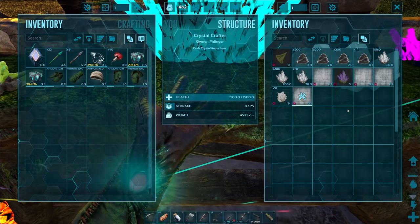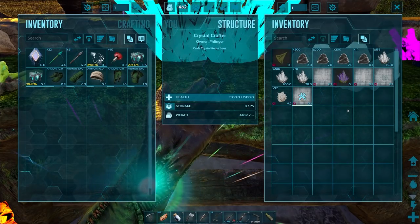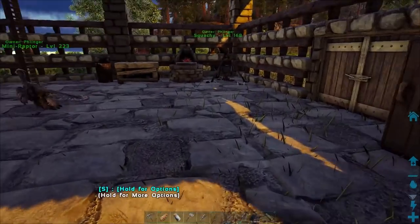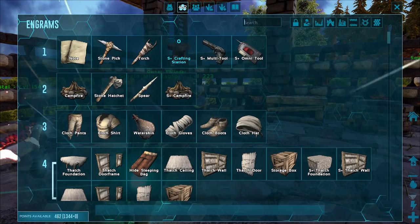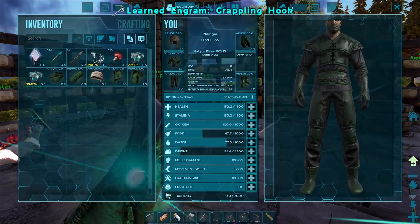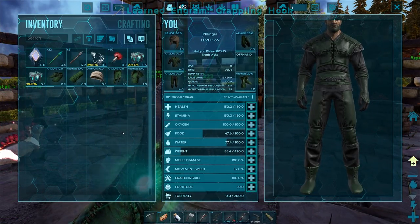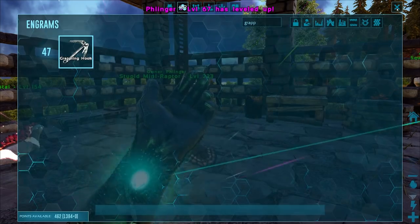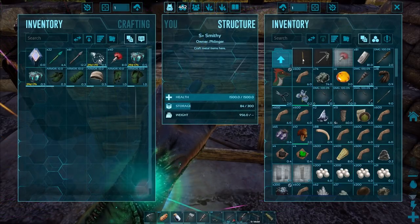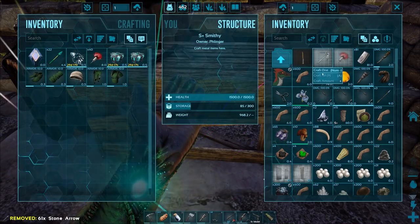Let's make about 10 of these and then go down and see if we can actually tame something — or maybe take one of each and test which one works. One thing we do need since we're not gonna be using a wingsuit: grappling hooks. Oh hey, I'm getting XP from crafting crystals — yes please, I'll take it! All right, grappling hooks and stone arrows — easy fix.